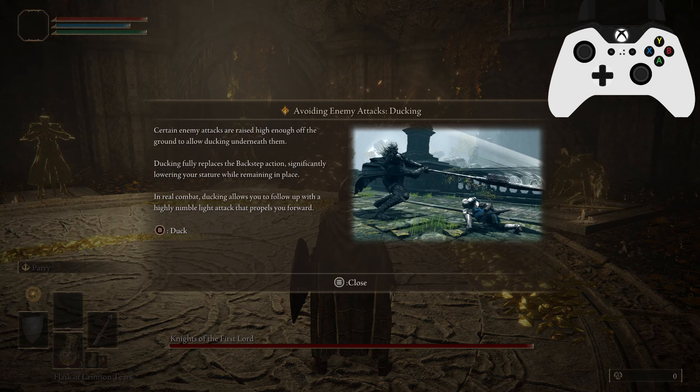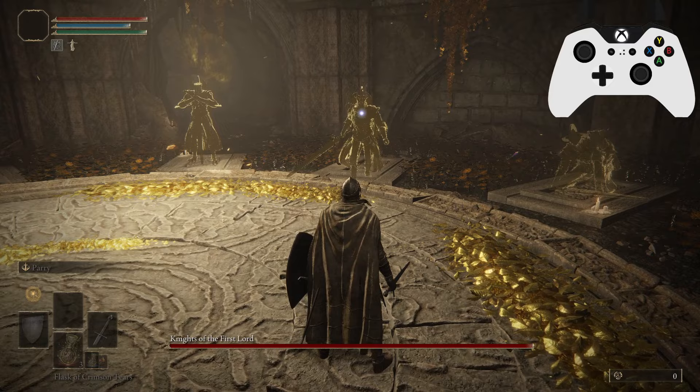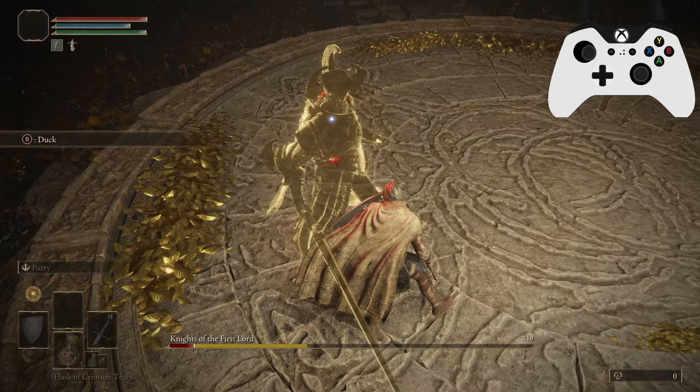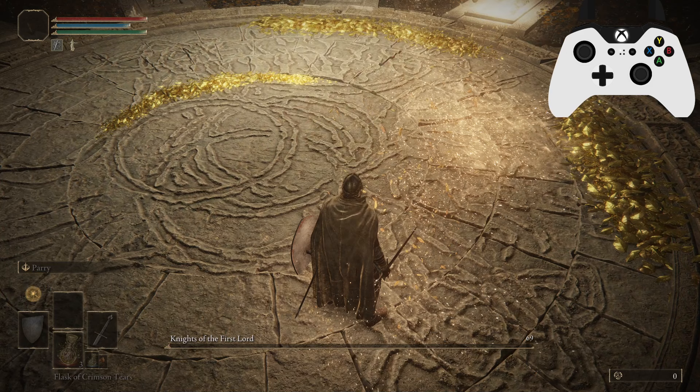Second technique — ducking: certain enemy attacks are raised high enough from the ground to allow ducking underneath them. Ducking fully replaces the backstep action, significantly lowering your stature while remaining in place. In real combat, ducking allows you to follow up with a highly nimble light attack that propels you forward. Just press B to duck. Some people have trouble with this because they want to dodge it, but just stand still and press B. You can stop very suddenly to do it.